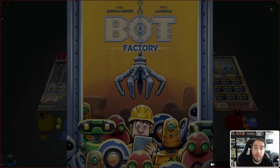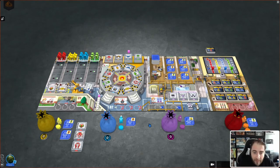Hi folks, my name is Steve and today we are taking a look at Bot Factory. This is designed by UAL Quintay Martins and Vital Lacerda. Lacerda you'll probably already be familiar with, and this game has got the Lacerda fingerprints on it. Very similar to Kanban, but much lighter. We're going to take a look at the game, some of the basics, and then dive into some of the mechanics. I'm going to tell you if it's a game you should back or one you can pass. So, this is Bot Factory.